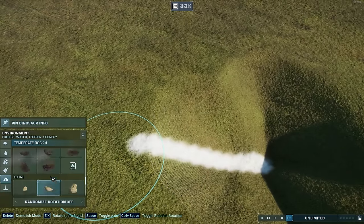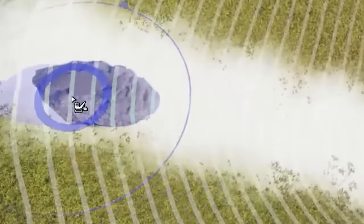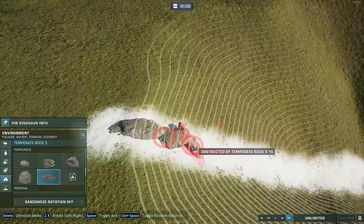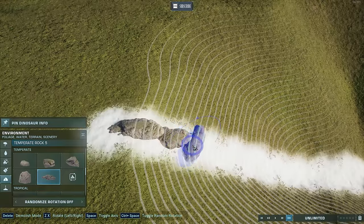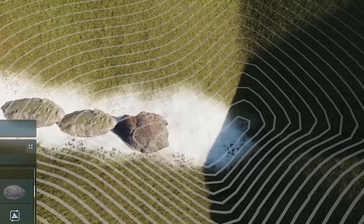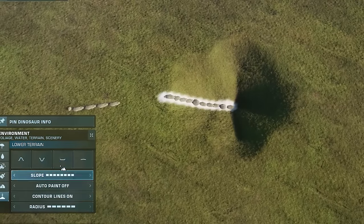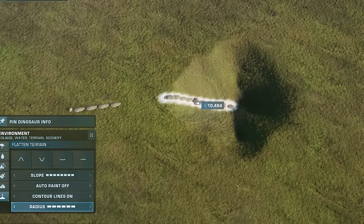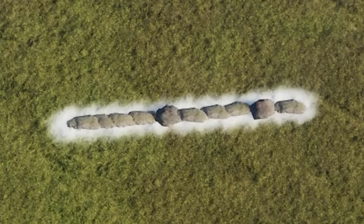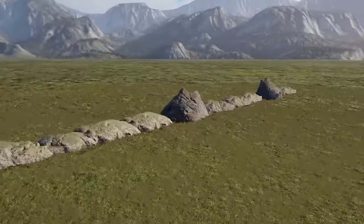Now we grab the rocks again. You can see that you can overlap them. You need to alternate the orientation of the rocks a couple of times to make it look more natural. And now we're going to bring the terrain back up — and now you have a continuous overlapping rock wall.